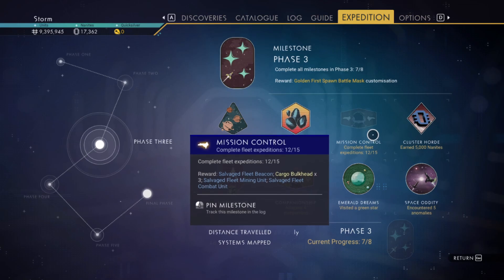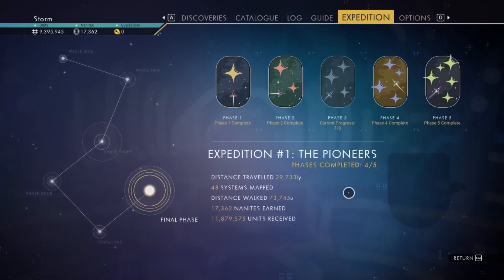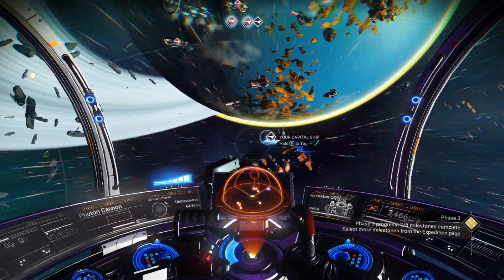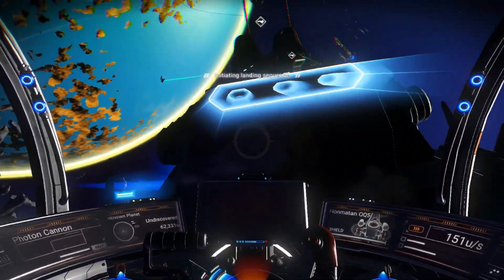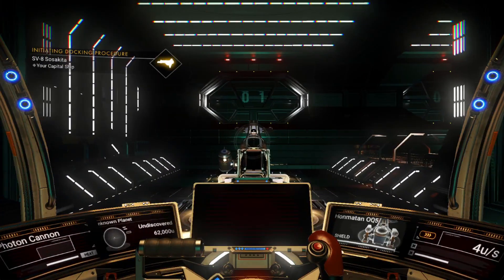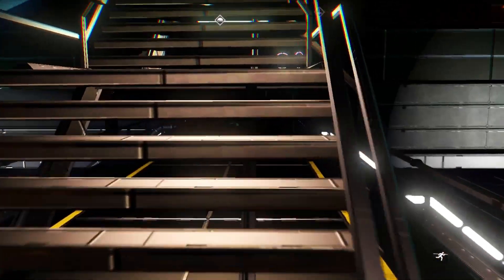I rolled the clock back to May 1st and just grinded for days — I spent 24 hours getting all this done. I don't know if it's going to work to get the gold ship, but we're going to find out. The date is currently set to May 5th on my computer. To do it yourself, go offline before the expedition finishes, then roll the clock back on your PC to May 1st — that gave me two weeks to do the fleet missions.